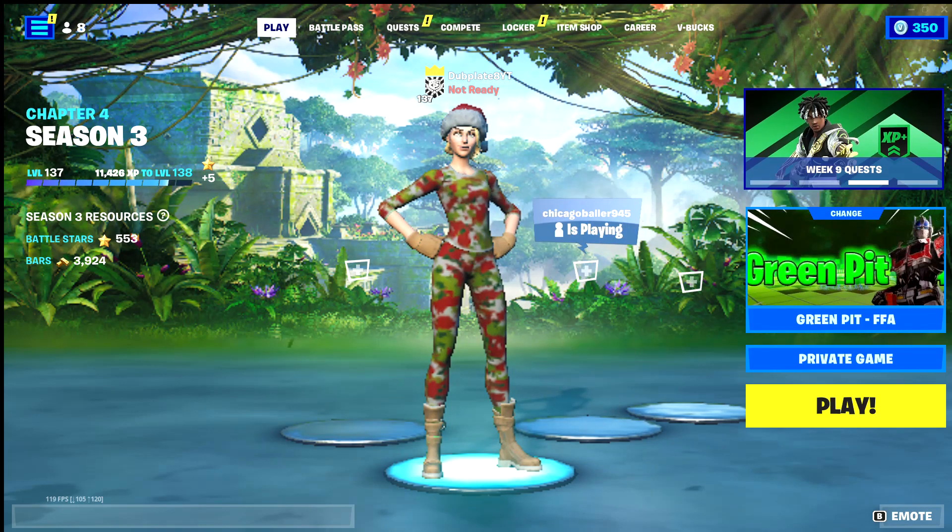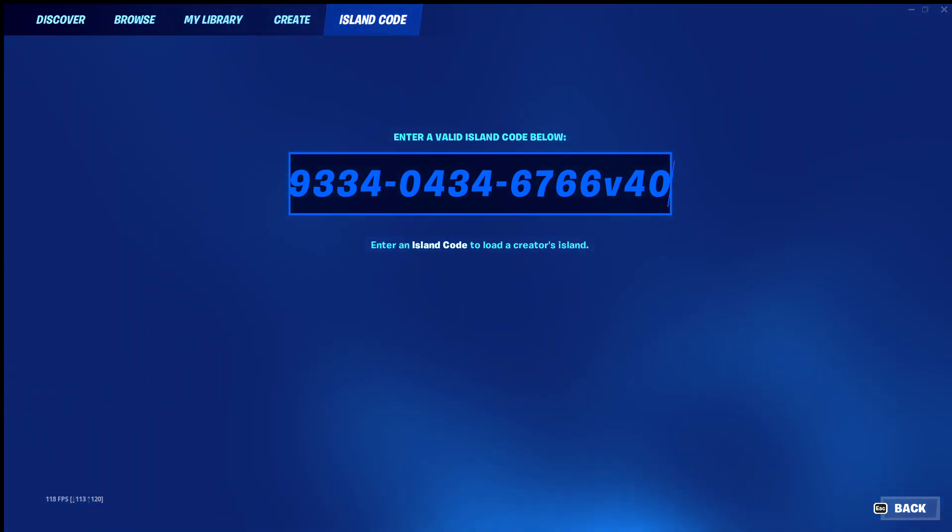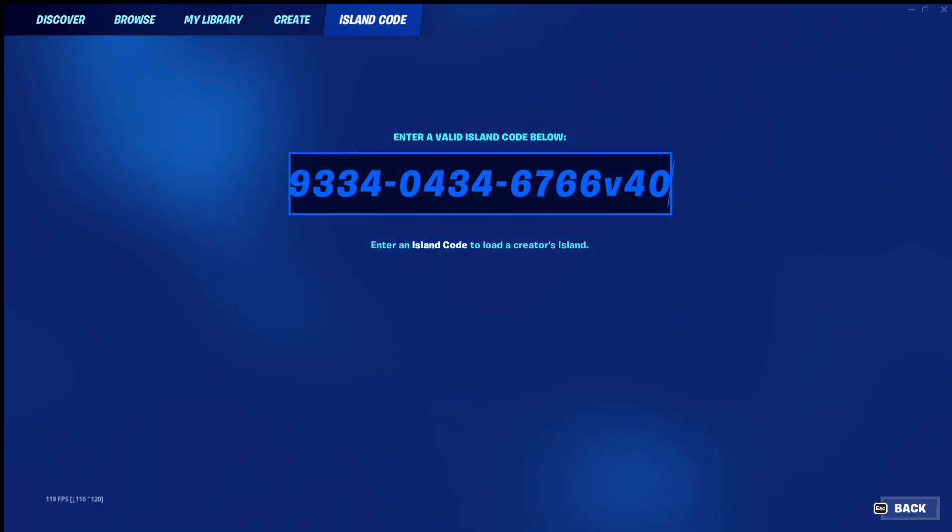What's good YouTube, Dubblade 8 back with another XP glitch. Today we got a very simple and quick XP glitch. You're going to put in this code — if you need the code just pause it — and you're going to go ahead and click enter.